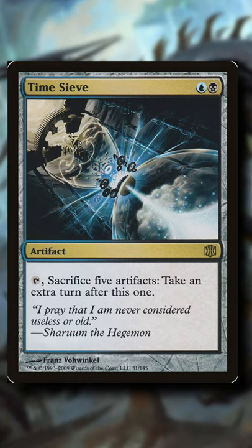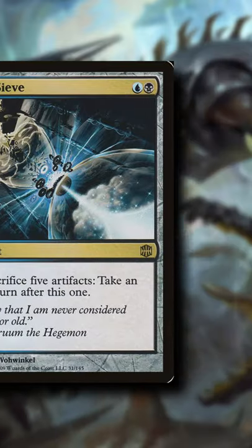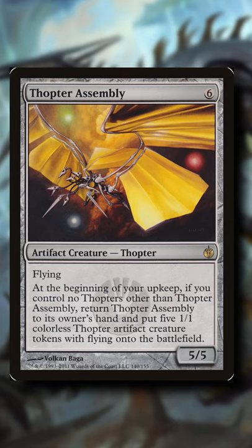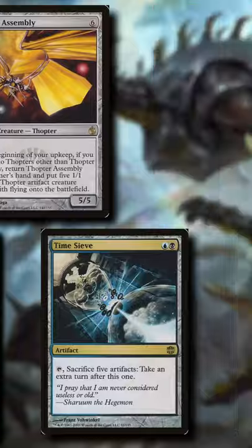Time Sieve is a card I've always seen as extremely powerful in an artifact deck. Unfortunately I wouldn't know since I've never played an artifact deck, but I've heard of this 2-card combo: a Thopter Assembly with a previously played Time Sieve. Going to your upkeep means infinite turns for some infinite wins.